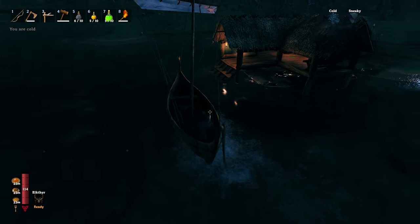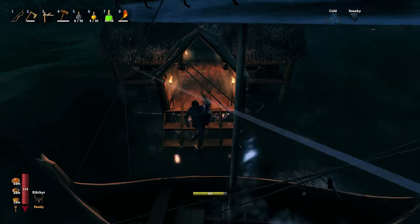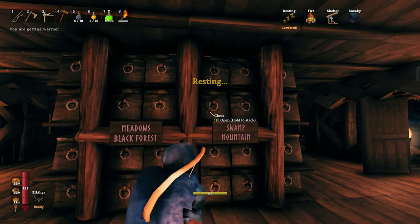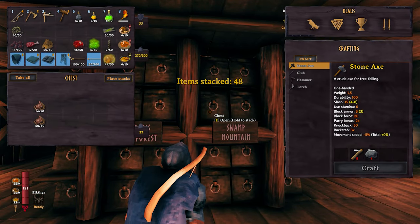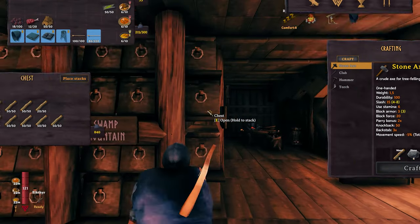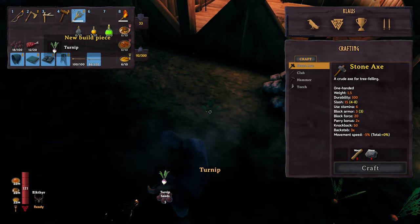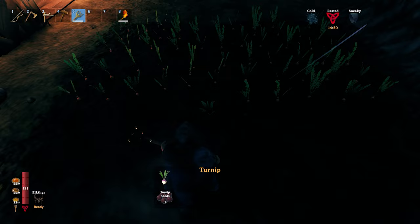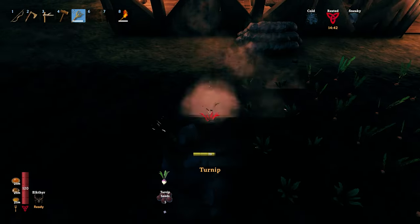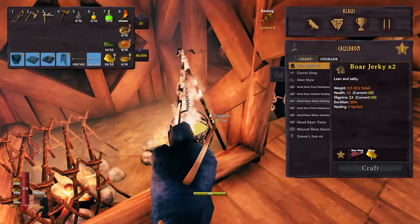Getting the boat as close as possible — when you jump out, the boat stops moving even on full sail. Back to organizing: planting stuff into the chests, keeping it well organized. This was the adventure in the swamp — fortunately we made it out alive. Planting the turnips so they grow while we're at base; we'll go back to the swamp once they're ready.